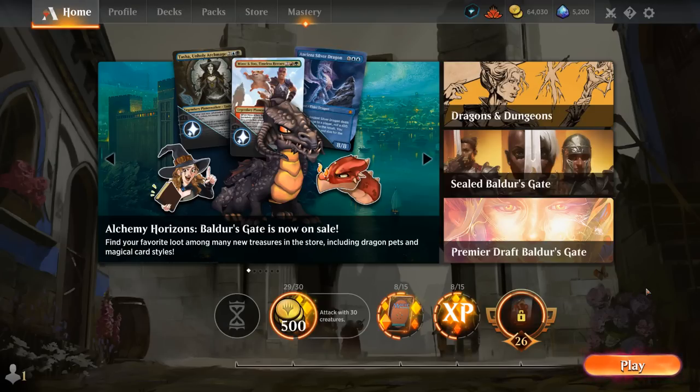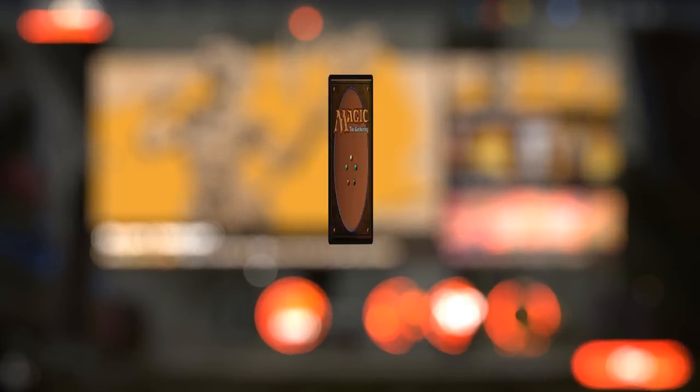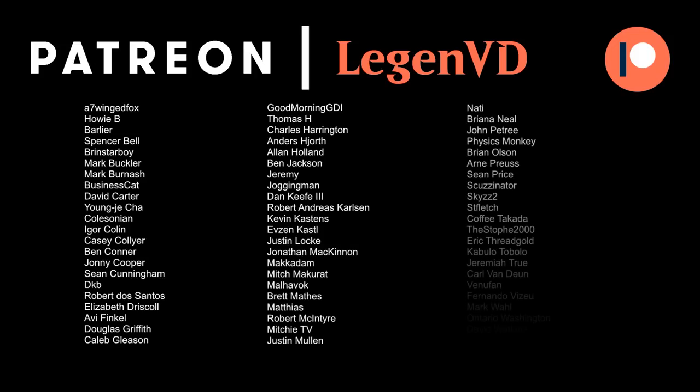We got to see our Elementals deck in action, and once it gets the ball rolling it does some incredibly busted things. But it is still susceptible to aggro decks killing it before it can set up, and it doesn't have that many early ramp cards — so you need an opening hand with enough of them. If the opponent has cheap interaction, they can potentially leave you stranded with expensive cards you cannot cast. Not a perfect deck, but if you're looking for some incredibly over-the-top plays, this might be the deck for you. Thanks for watching, hope you enjoyed, and as always, have a nice day. Thanks to all my patrons — you can become a patron yourself at patreon.com/legendvd.